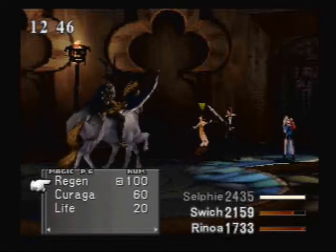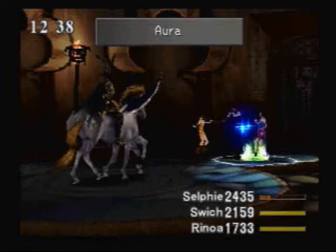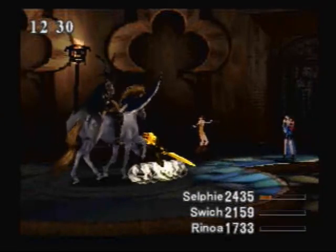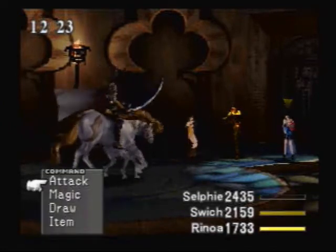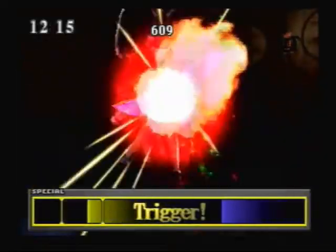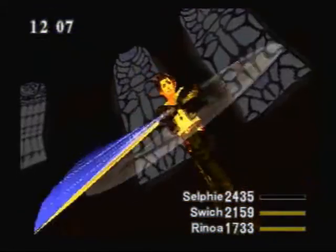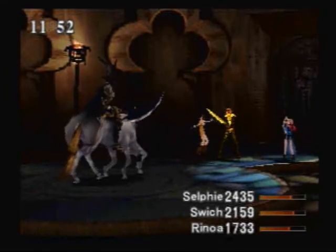What we're going to do is cast Aura on our main character, just to show the power of that spell. Aura allows you to use your limit break even when you don't have low hit points, which you're always going to want to use on your main character because he has a ridiculous limit break. Squall's limit break hits an enemy somewhere between five and eight times. If you max out the damage he does to enemies at 9,999, he can do 80,000 points of damage in one limit break.